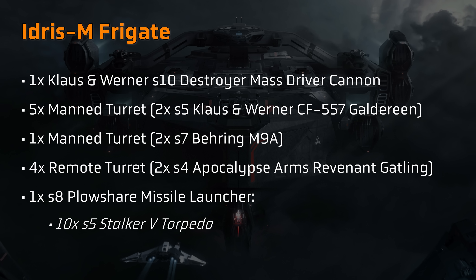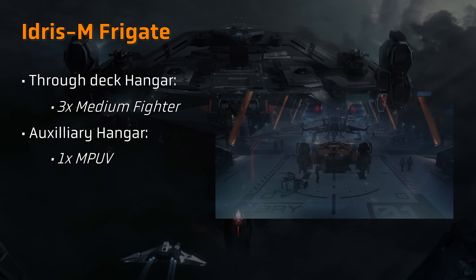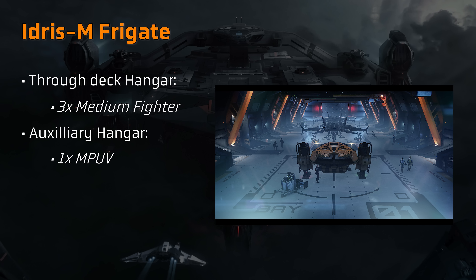The Idris is further armed by four remote turrets, all topside, with two at the front and two at the rear. These remote turrets are set to be armed with dual size 4 Revenant Gatling guns manufactured by Apocalypse Arms. The Idris is also armed with a selection of missiles, supported by a size 8 Plowshare missile launcher, with a default loadout of ten size 5 Stalker torpedoes — the same that you might find on a Gladiator or Vanguard Harbinger.